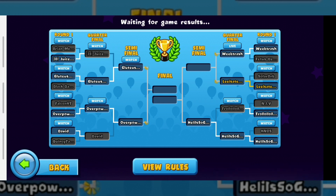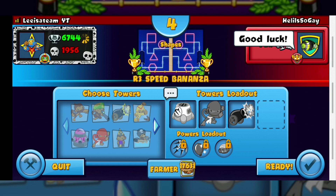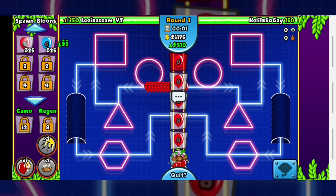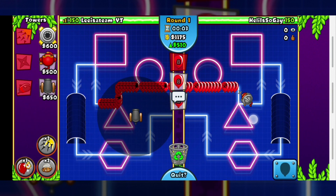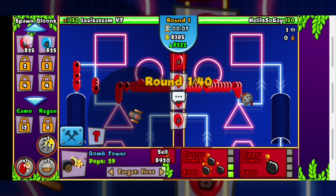It seems like Troll actually lost to Heli, so good. I was kind of expecting Troll to advance to the semi-finals but looks like he lost. We have Cripple — I think I'll start with a bomb, but I'm not sure what spot I should put my bomb in. This map is so weird.